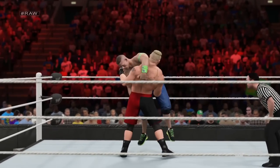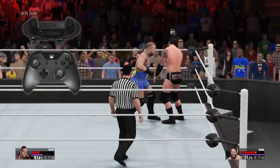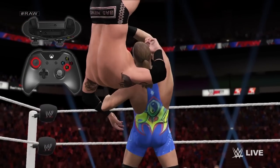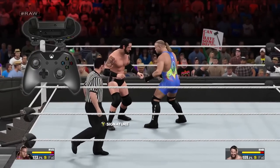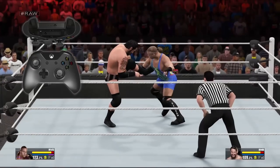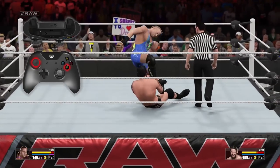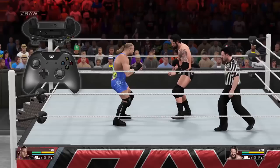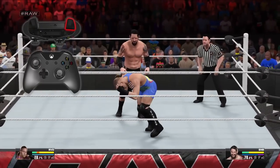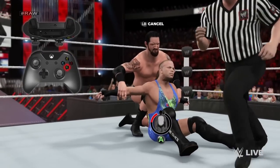WWE 2K15's new grapple controls allow players to execute weak and strong grapples by holding any direction on the left stick and then either pressing or holding the A button to attempt the grapple. To grab your opponent in a front face lock, press the A button while the control stick is in a neutral position. Once you've got them in this hold, press any direction on the left stick and then press the A button to perform a grapple attack. You can also perform limb targeting moves by holding the right trigger and pressing any of the face buttons, or press and hold A to perform a submission.